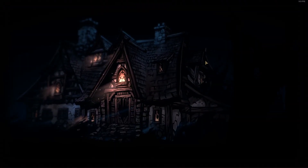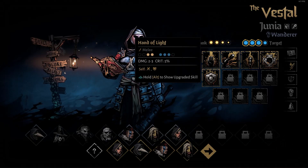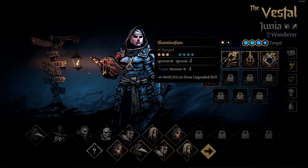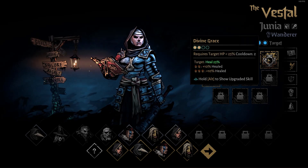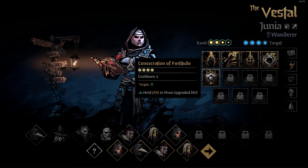We'll be doing the same confession as last time since we did not complete it yet — Denial. Here's the team we will be going with: the Leper in front, Helion behind, Plague Doctor next, and Grave Robber at the end.